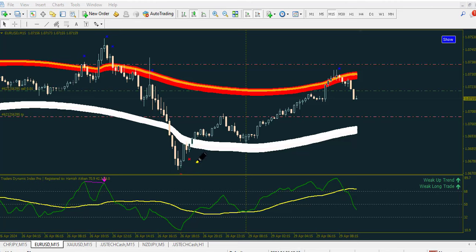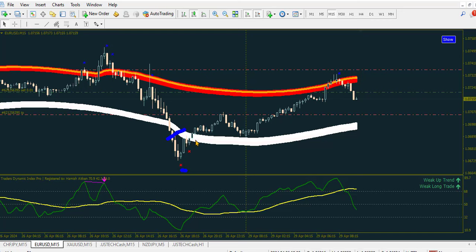For a buy signal, the candle must be at the lower band and the star must be present. At this particular point we have the candle at the lower band, but the star was not present until this particular point here. This is where we have our star, and this is one of the best points to enter.